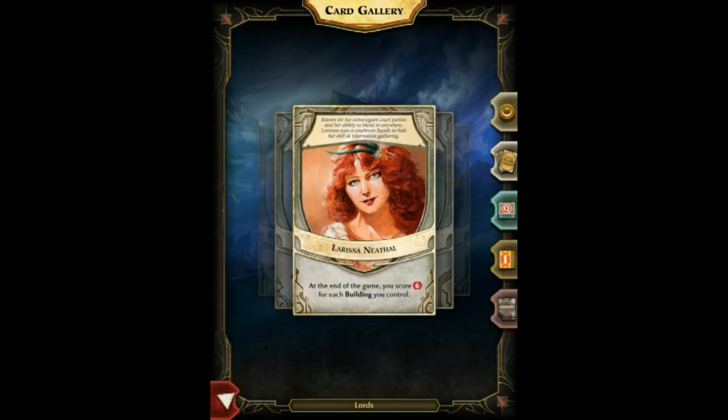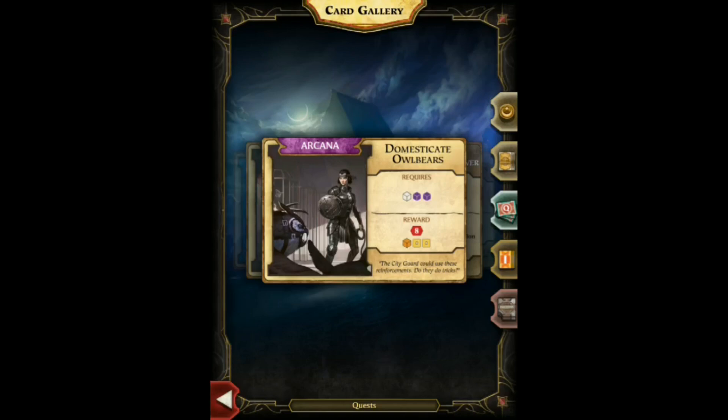I hate getting the building-focused Lord — I think it's a disadvantage — but I'll leave my personal bias out of this. Looking at quest cards, you can see the quest type at the top, such as Arcana. If your Lord gets bonus points for that type, completed quests stack at game end and you add the extra victory points. That doesn't mean you can't do other quest types; you just won't get bonus points for them.